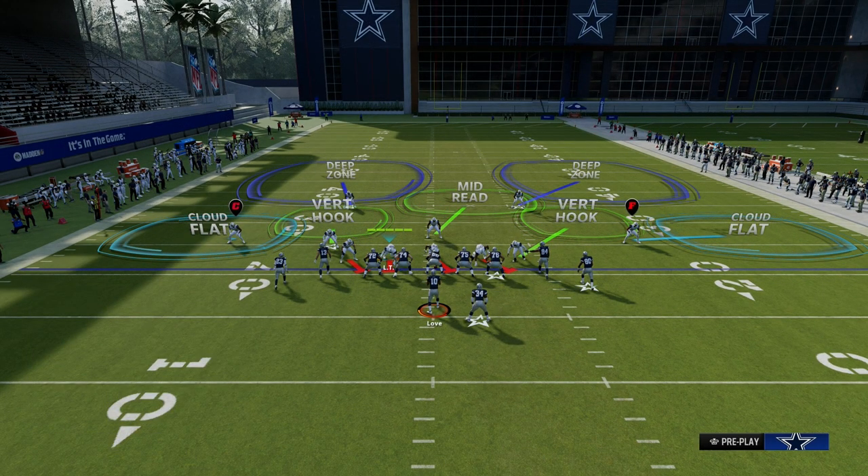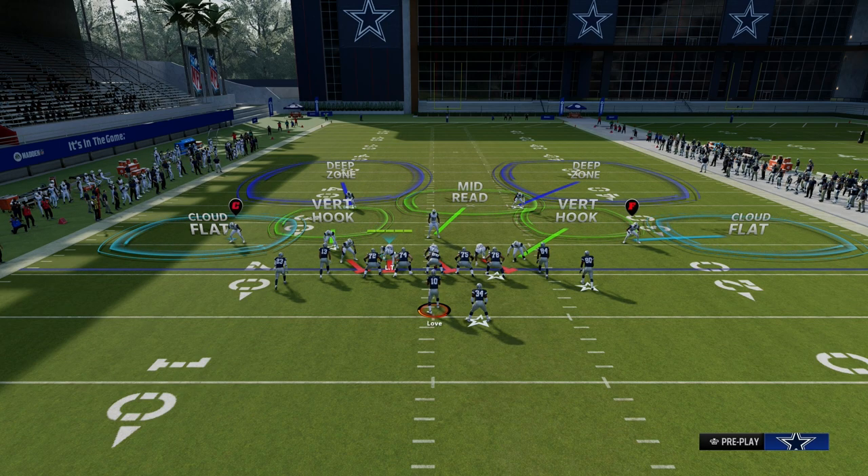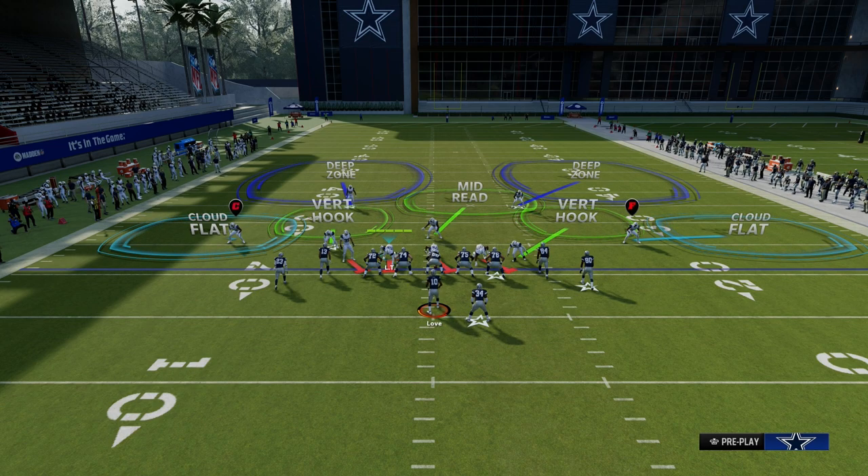This coverage has two really important things: vertical hooks and cloudflat defenders. Those are very important if you're trying to play defense in Madden. Vertical hooks and cloudflats, or vertical hooks and soft squats, or vertical hooks and hard flats — those are the best zones in the game for defending any offensive set. Curl flats really aren't that good, quarter flats are terrible, seam flats are okay in certain situations. But you want to build your defense around the vertical hook zone, which has some pretty cool matching principles.